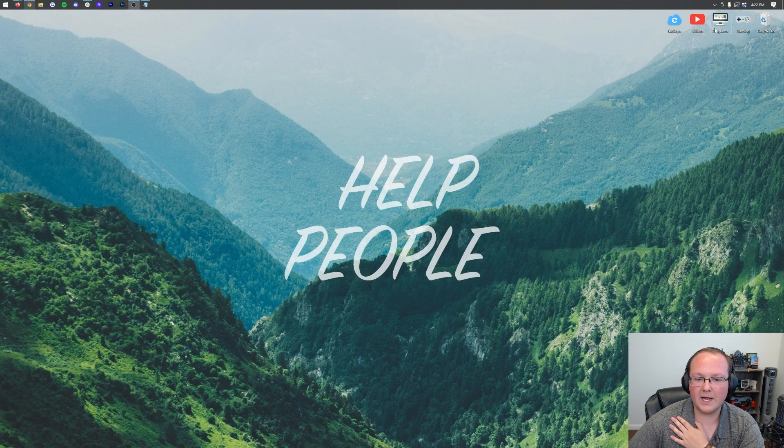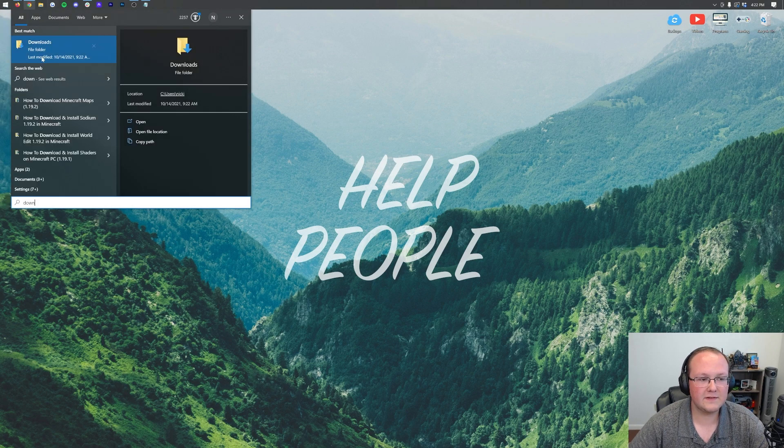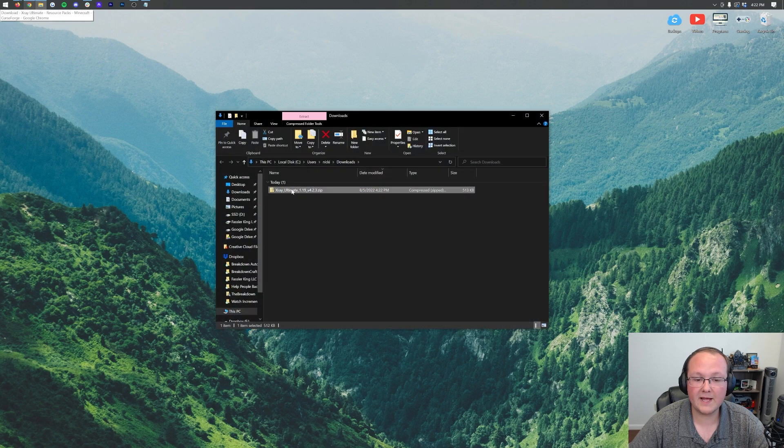Minimize your browser and move X-Ray Ultimate to your desktop. Click the Windows icon — in the bottom or bottom-center of your screen on Windows 11, and yes, this is fully working on Windows 11. Type in 'Downloads,' open the Downloads folder, find X-Ray Ultimate, and drag and drop it to your desktop for ease of use.